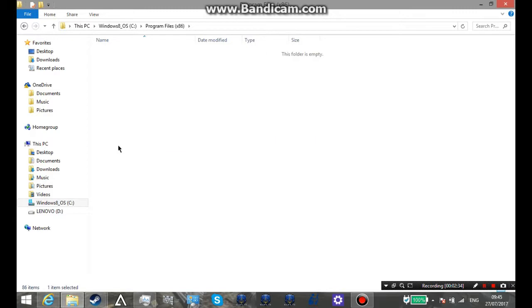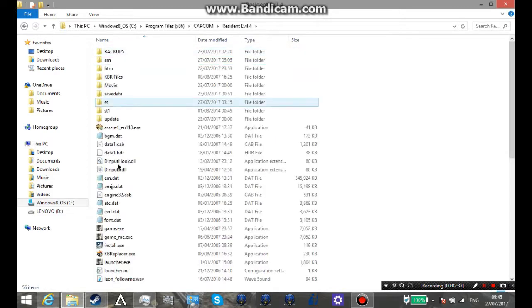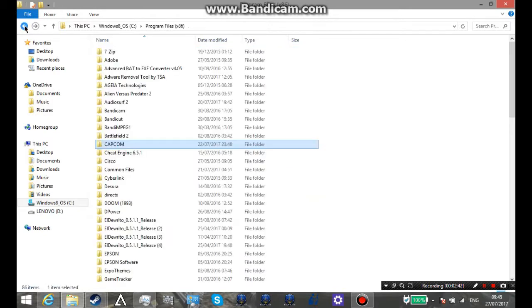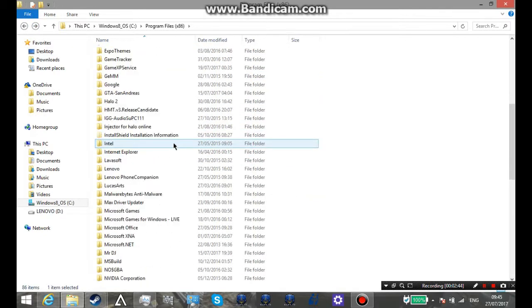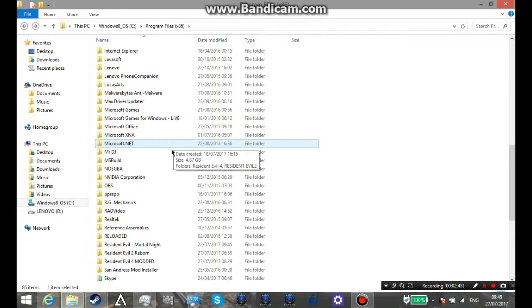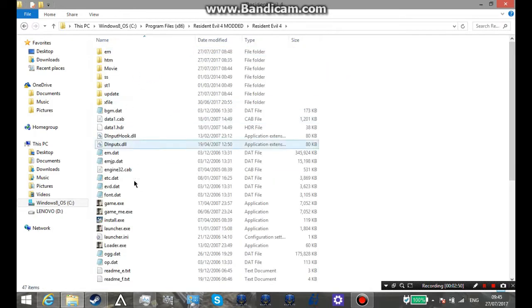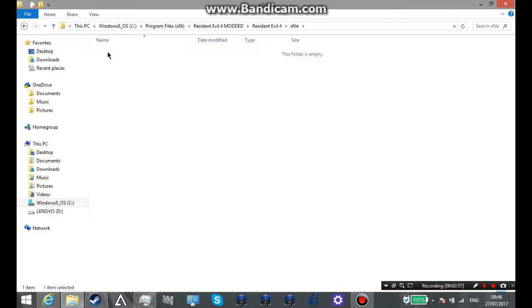I've got two copies of Resident Evil 4 currently. One is non-modded but has some melee trainers and stuff — no texture overrides or anything. This other one is my modding copy. It's got these files here which are all mods, and it's the X file. In the X file I've got one mod.